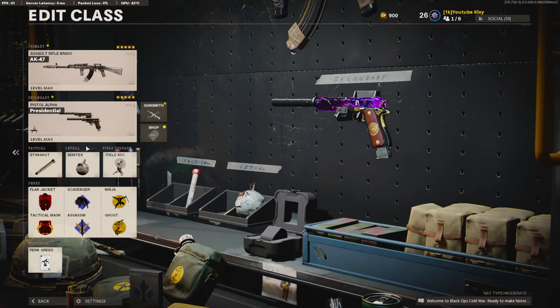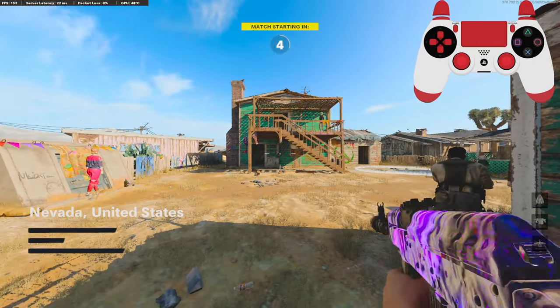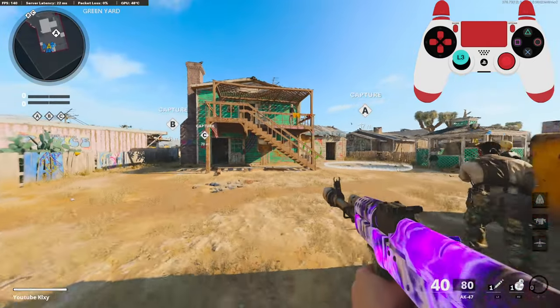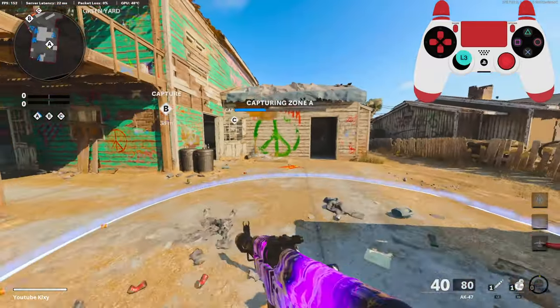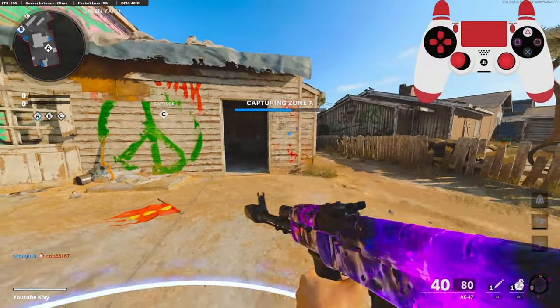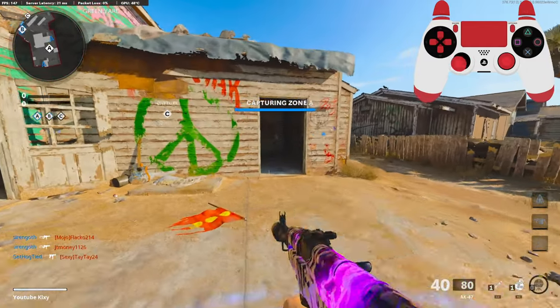I just need more class setups to try, so if y'all could do that for me, I'd appreciate it. Now let's get straight into the gameplay. We're going to be checking out the AK-47. I've been trying to play on other maps with this gun, but I think it's just me using the AK — I run into people that are just sticking me with Semtexes all the time. So I'm just going to try to get a gameplay on Nuketown.